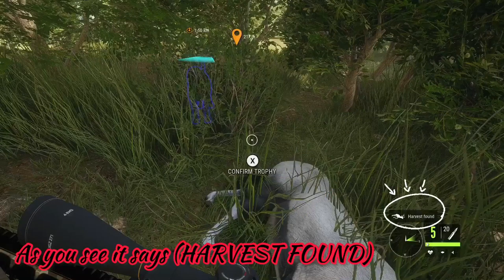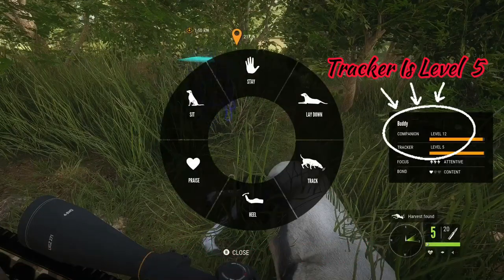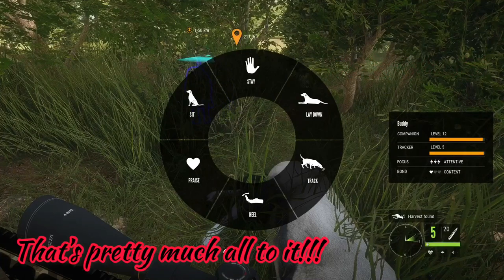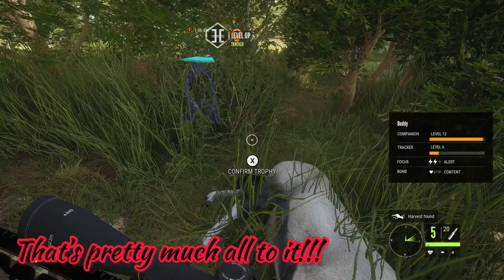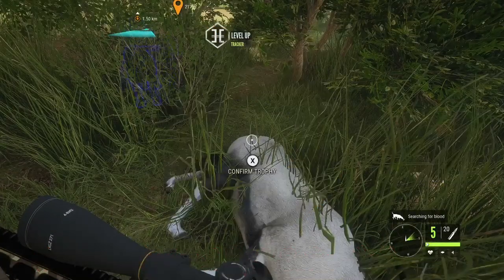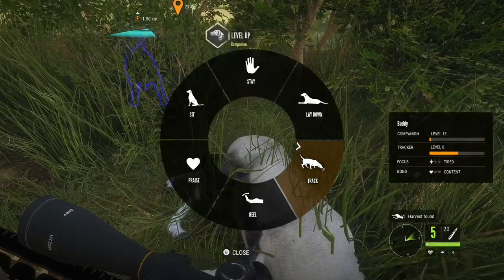As you can see on the right side of my screen, it says 'harvest found' and my tracker level is at 5. When I keep doing this, it already went up to 6. And obviously it's going to keep on going up, as you can see.